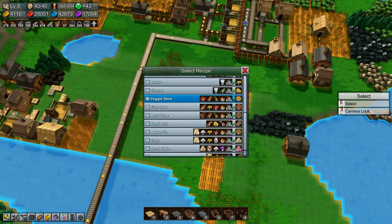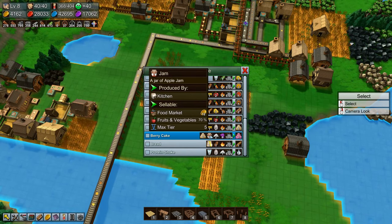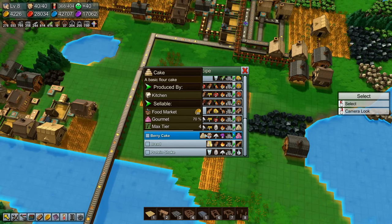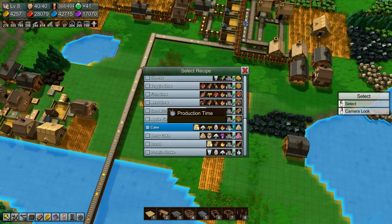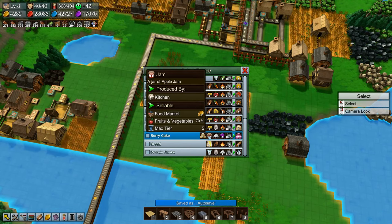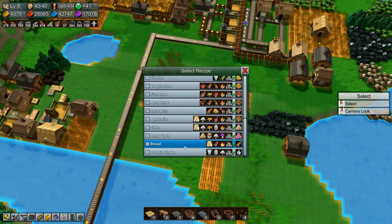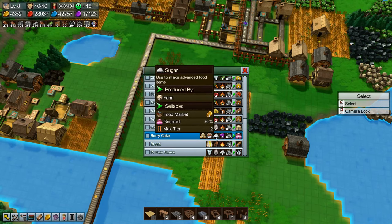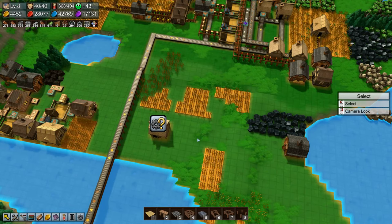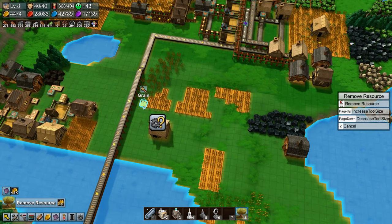Let's plunk down a kitchen and see what we need to make berry cake: we need cake, jam, sugar, and berries. It takes 10 seconds; cake takes 10 seconds as well, so we can do cake and berry cake in the same kitchen. Jam only takes five seconds, so we need another kitchen for that. Sugar and berries we just get from a farm.